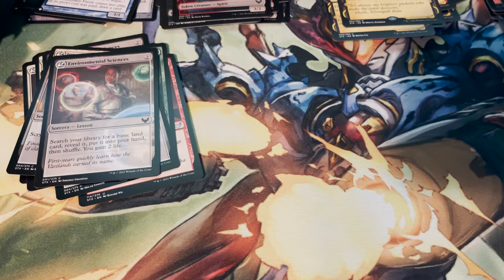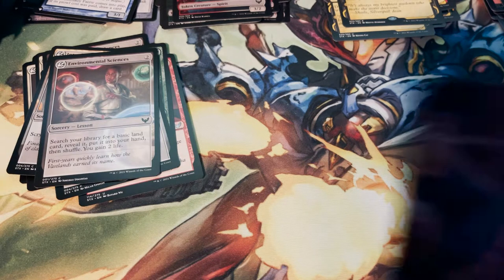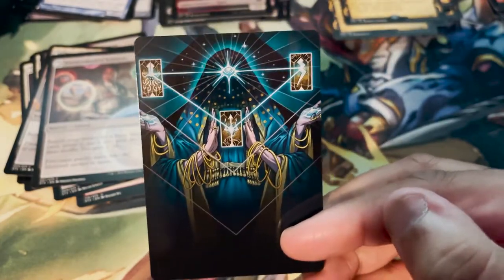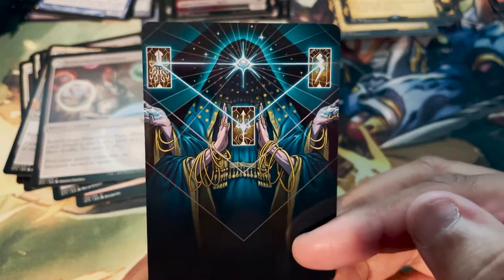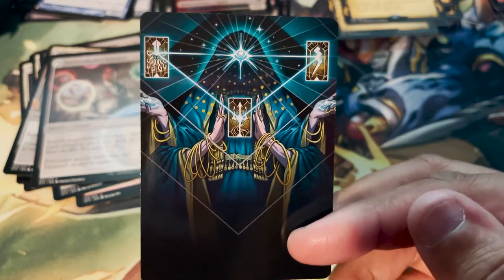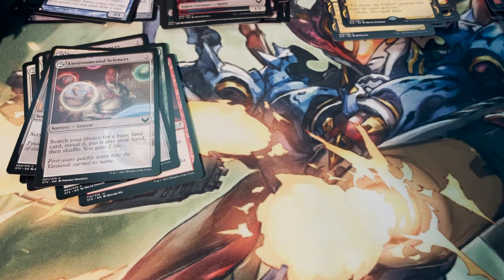Art card: Strategic Planning by Robby Trevino — this just looks great. I don't know what people do with their art cards, but I think they're sick and I'd love to find a way to display them. If you've gotten any art cards from set packs, let me know what you do with them — if you display them or put them in a binder.